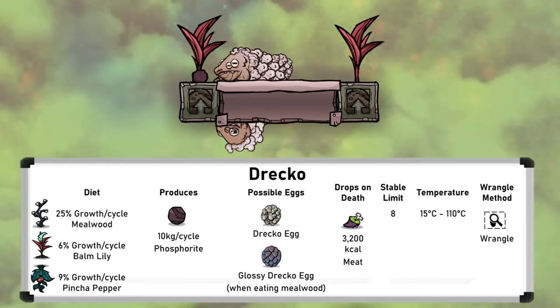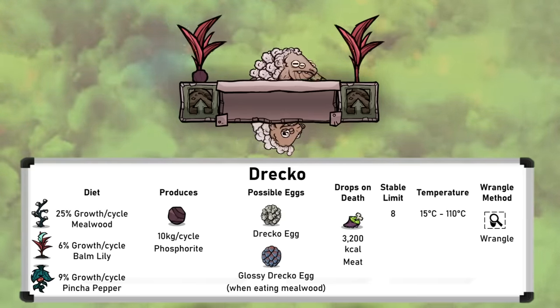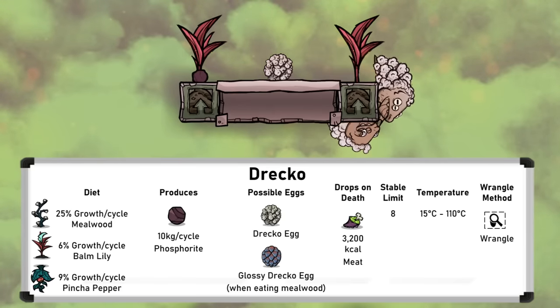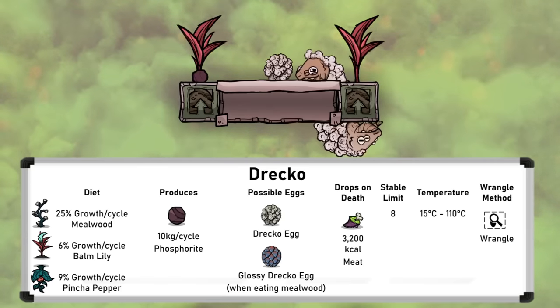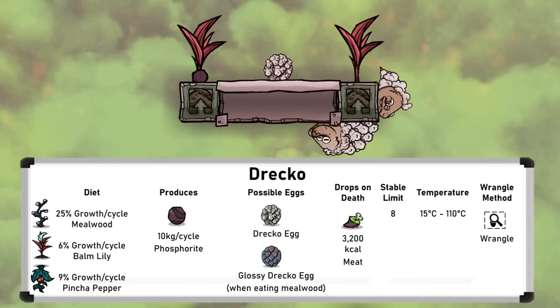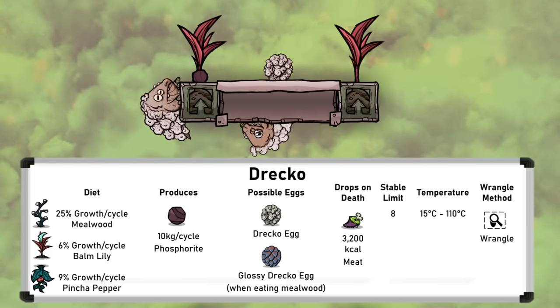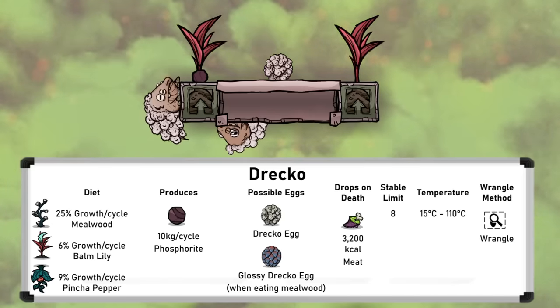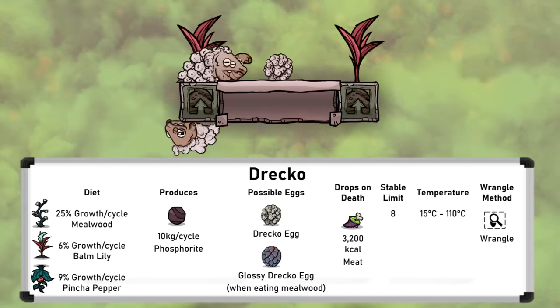Both Drekomorphs drop 3200 kcal of meat on death, the same amount as a hatch or slickster, but they reproduce more slowly, so aren't typically ranched for meat. They also excrete phosphorite that has some handy uses, such as fertilising wheeze warts and pincher peppers, feeding shine bugs, or making refined phosphorus. And of course the main reason to ranch them is for the reed fibre that can be sheared from their coats.